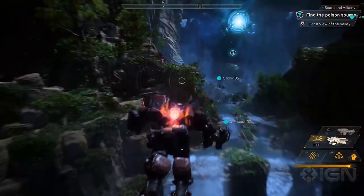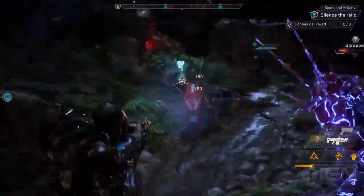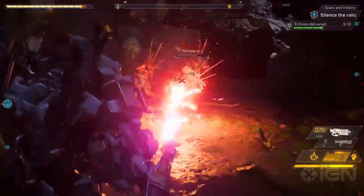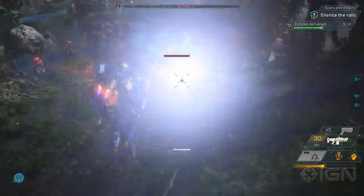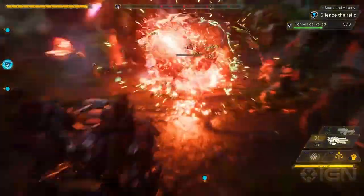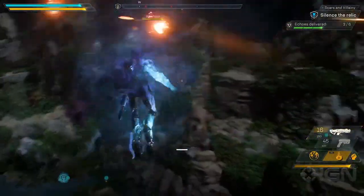Loads of scars nearby. Be careful. The Ranger is going to throw in a frost grenade here and freeze everyone in place. The Colossus will then use her multi-mortar and railgun to blow these guys to pieces. Return them to the Relic — you've got to silence it fast.